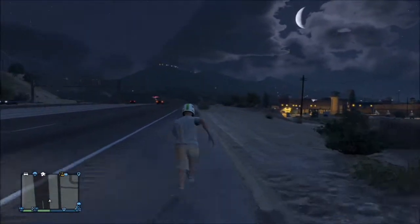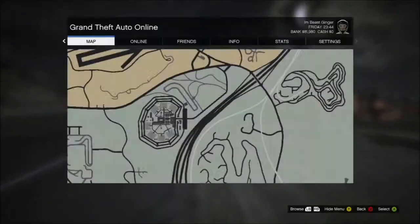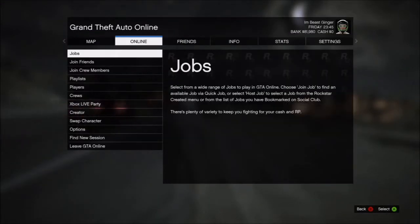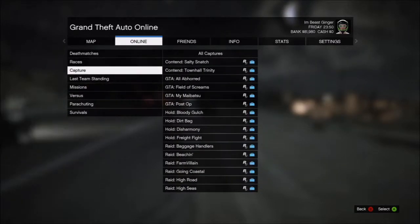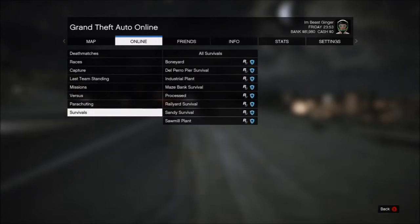First, what you guys want to do is get into any online session — invite only, whatever. Then once you guys do that, you want to start up a job. It's got to be a race. It does not matter — Rockstar created, you created, somebody else created. Just any race that you want.